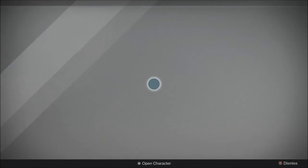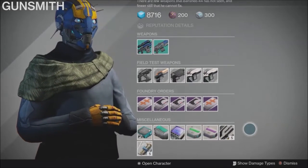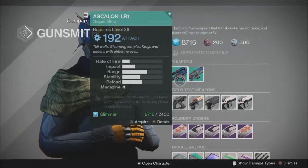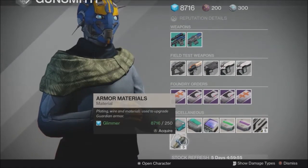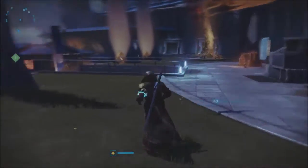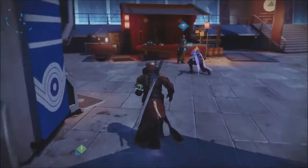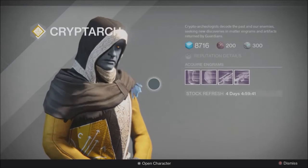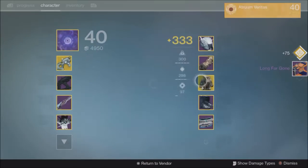Another thing I didn't cover: at the Gunsmith, you can now buy armor materials for Glimmer, as well as being able to buy weapon parts. That's pretty nice. Test weapons are also available — it's Thursday so that's expected. Apparently a lot of people's builds got shifted when the new patch came out.